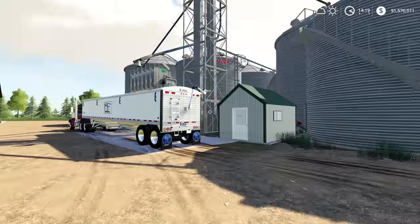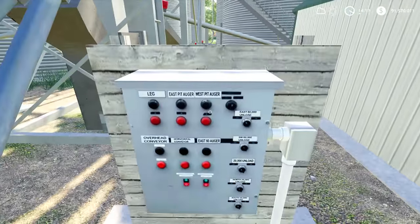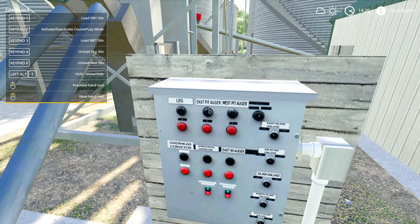Let's dive in and take a look at how this grain leg actually works in the game. If I walk over here to this control panel and push F1 to bring up my help menu so I can see the controls, you can see that there's a number of different controls here that we're able to use. I'm going to cover all of these.